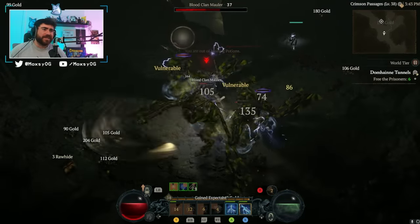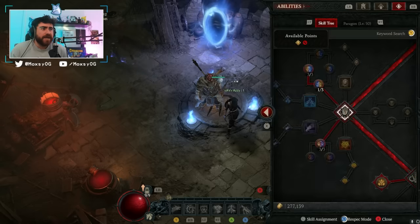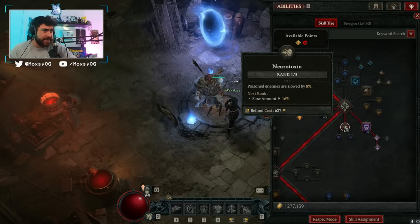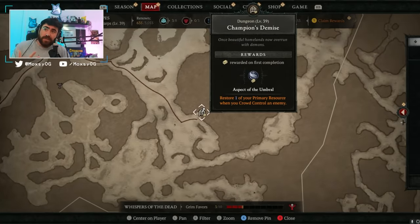That's basically the dungeon complete. Another crazy synergy you can use with this aspect: since Rabies is on basically every enemy all the time, you're going to want to grab one point into Neurotoxin. This makes poisoned enemies slowed. Then you come to the dungeon Champ's Demise and get the Umbral aspect, which gives you one primary resource whenever you crowd control an enemy.